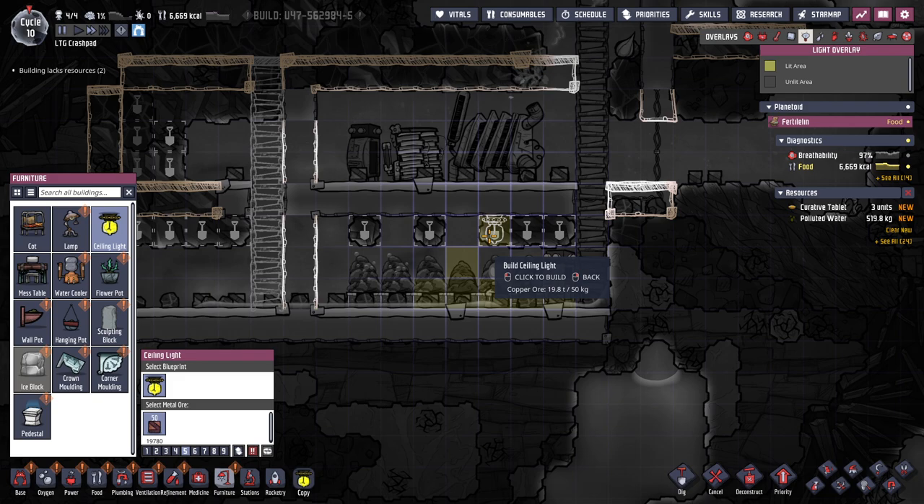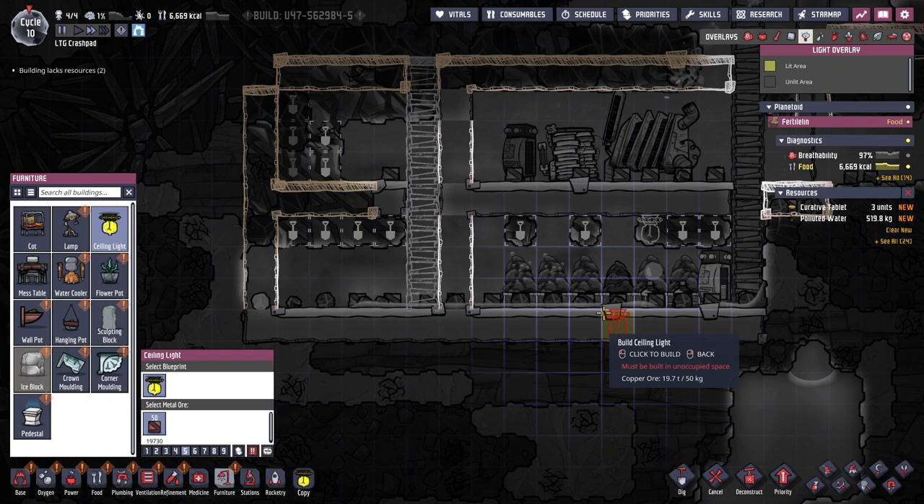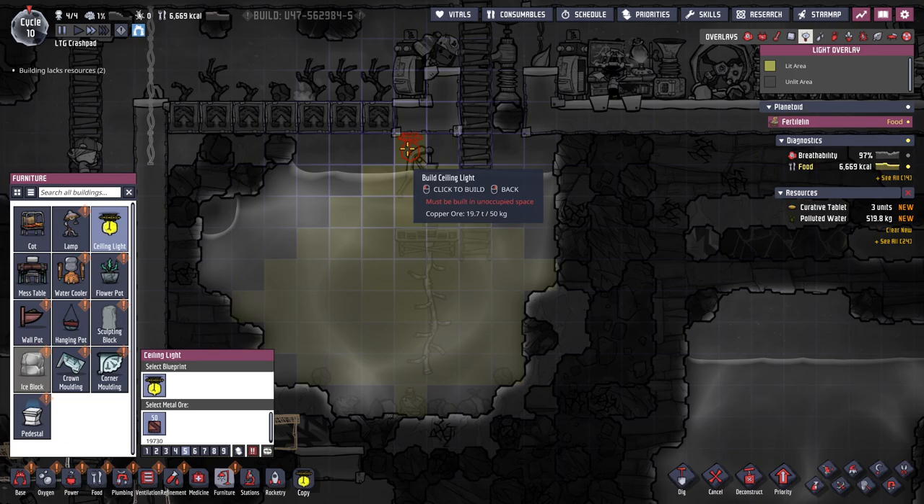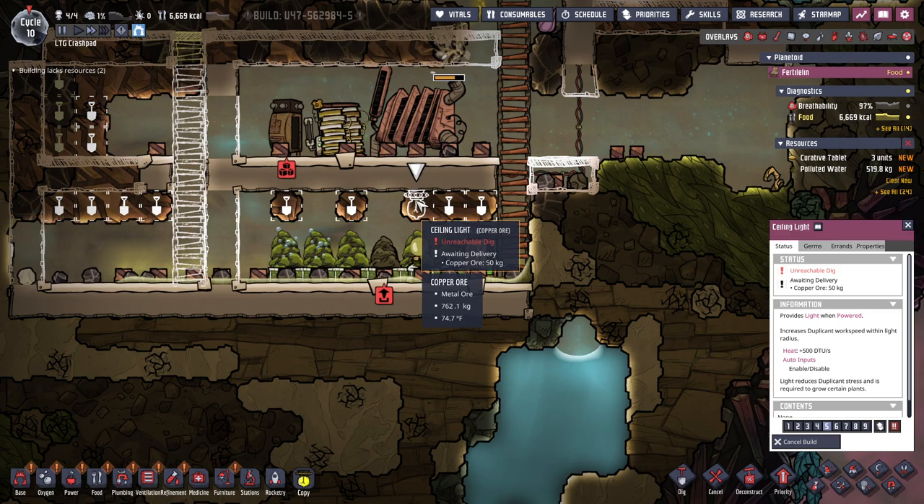So really this can light five tiles. I don't need to have them all lit. Holy — if I put it higher it lights more tiles. Wait, wait, wait — cancel this. We'll still dig it. That requires me to rethink things a little bit.